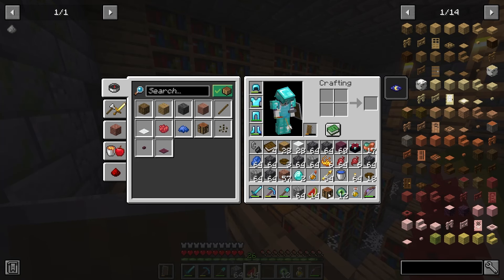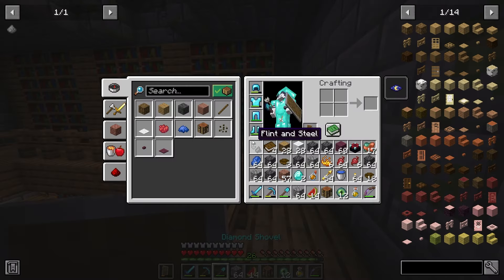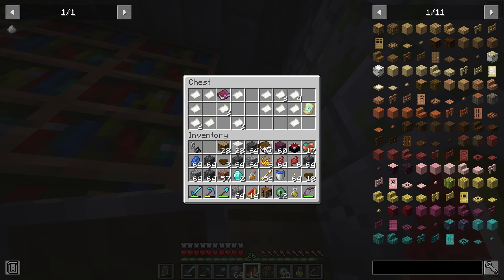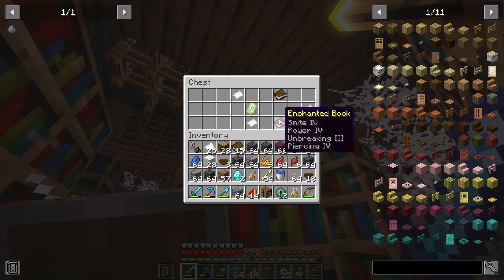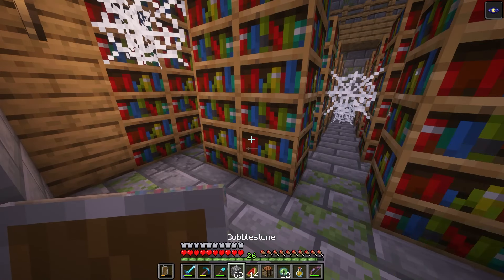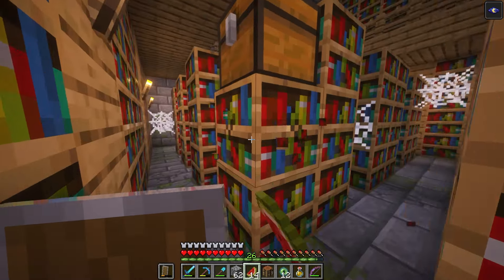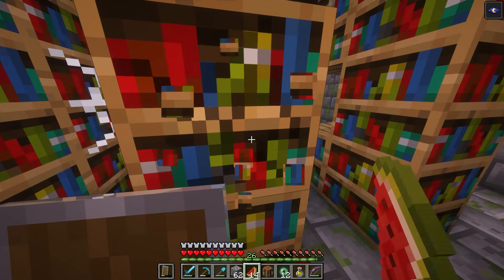I guess we could use this. I brought my enchanting table just in case I wanted to do some enchanting here. But like I said, I don't have 30 levels, so I'm not sure if the enchanting really does me much good. I guess I could try to get some better — ooh, things in here. Smite for Power Four. Okay, the Power Four is pretty big, but I didn't bring an anvil. Well, that's kind of silly of me. While I'm here, I guess we could try to do some enchanting of some sort. Let me clear these out.